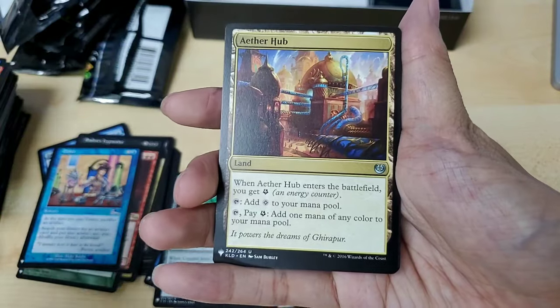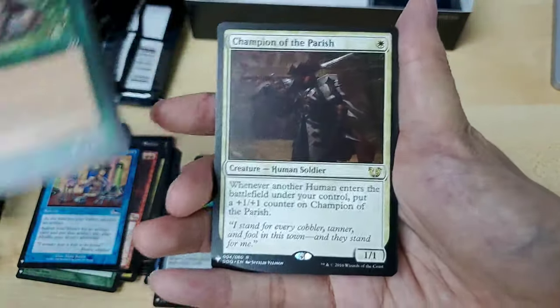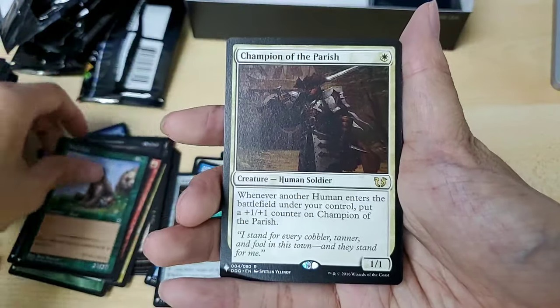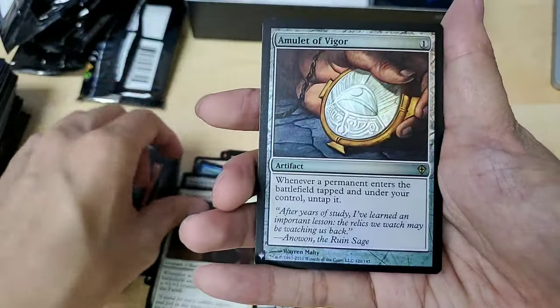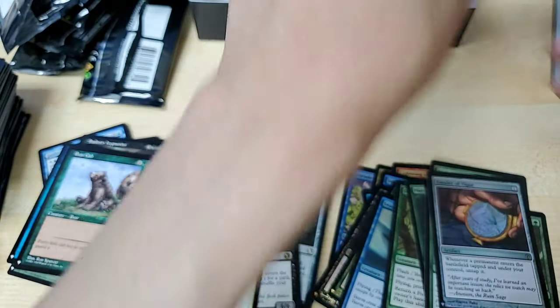You Have a Mage — E4 Hub, Bear Club — that looks really cute! Champion's Purge — that's a rare. And oh, Emeria, the Sky Ruin! I know this — this is quite a nice card.